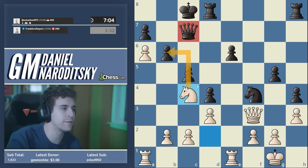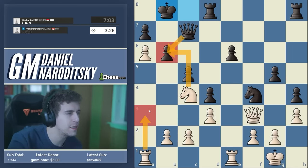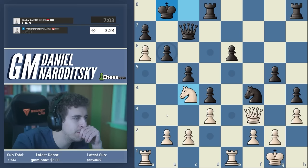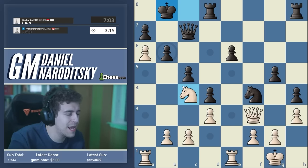Knight takes b6, queen takes b6, and rook a3 is a pretty incredible idea, but it doesn't quite work because he has king c7, rook b3, and d-takes — he gets away. Speed up — there is knight e5 and there is rook a3.